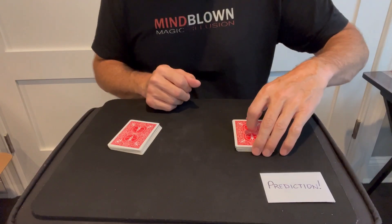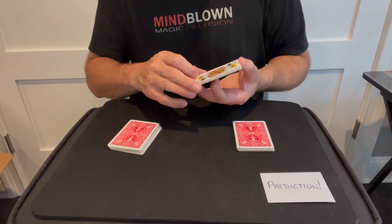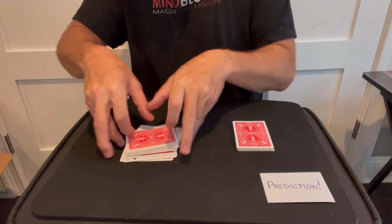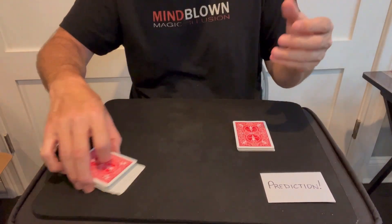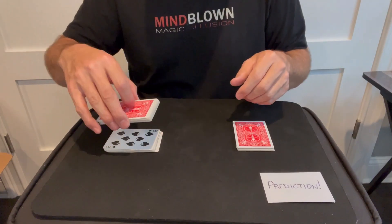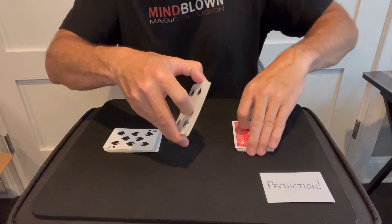They'll take some cards from the top of this pile — as many as they want — flip them upside down, and then shuffle them into this pile. They can shuffle them again or cut them if they want, completely up to them. Now I'll ask them to take some from this pile, flip them over, and shuffle them back into this pile.